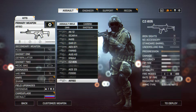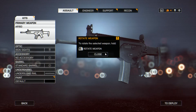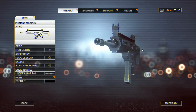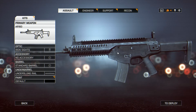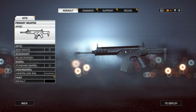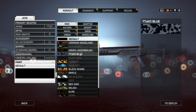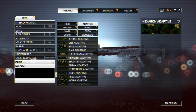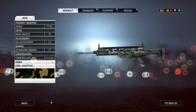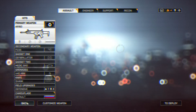Hey everybody, this is Dead Winter Dead with another Battlefield 4 video. Today we're going to be resurrecting a series where I take a weapon I have just unlocked — in this case, the new Assault Rifle for the DLC Naval Strike, the AR-160. This is available to the Assault class only. I am running it butt naked, meaning fully clothed but with no attachments — iron sights, nothing else.